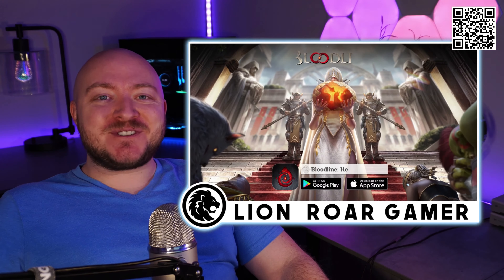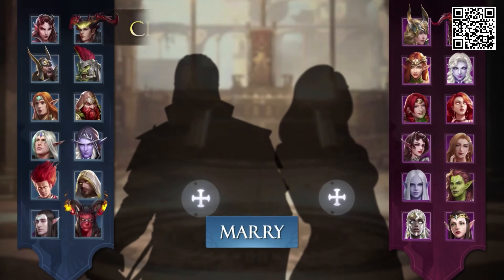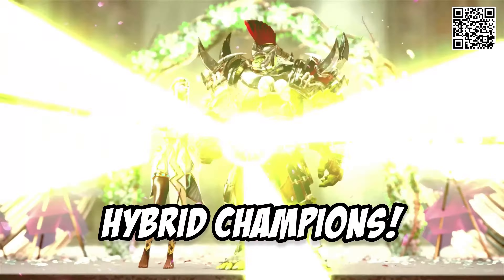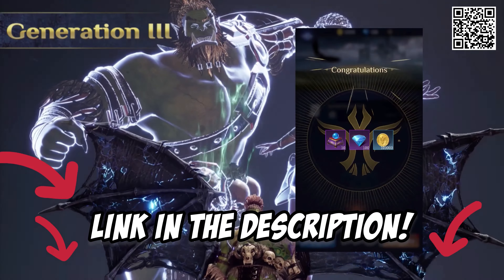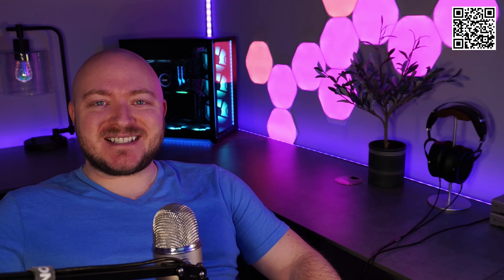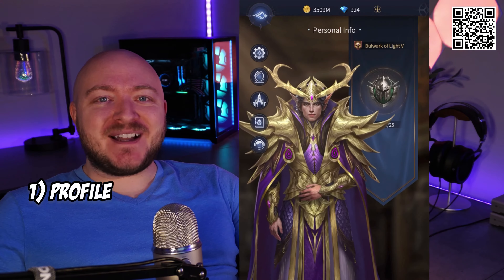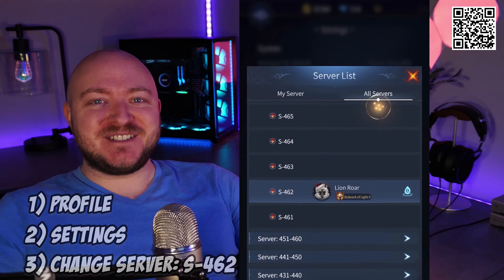But first, download Bloodline Heroes of Lithos, a mobile RPG action fighting game where you can marry your champions to create new and unique hybrids. Use the link in the description to start with some free stuff, including gold and diamonds. And I'd be honored to have you join my server so you can play alongside me. Simply click on your profile, settings, then change your server to S462. See you hopefully soon.